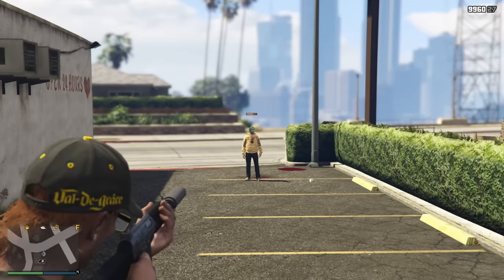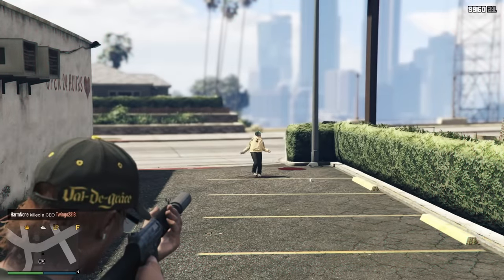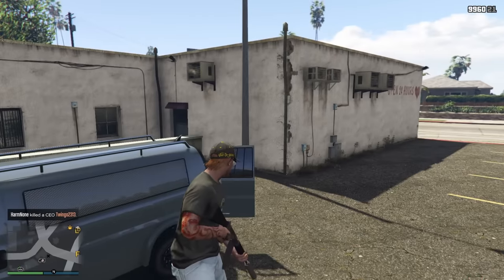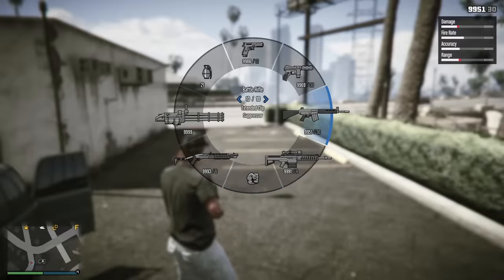One, two, three, four, five, six, seven, eight, nine. So you can take nine shots. Now this is with the new battle rifle — I'm gonna shoot you in the same spot. You took nine shots from the other gun, let's see how many you take from this. Two, three, four, five, six, seven, eight, nine. So it's the exact same as the assault rifle Mark II. The exact same. That's pretty bad for 550k. That's pretty trash.